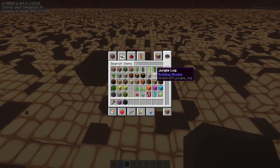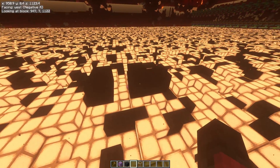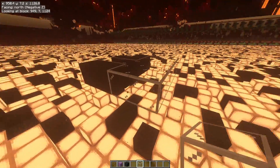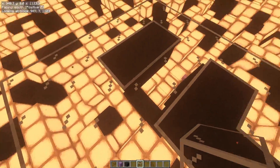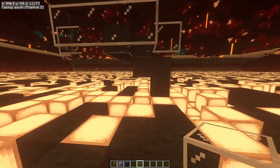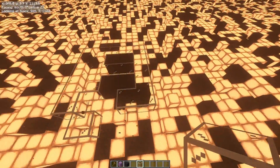Then put glass — probably clear glass — all the way atop, and it would encompass the entire thing. We'd be able to still walk and see down into it. The question is still what kind of three-dimensional thing I'd want to do here.